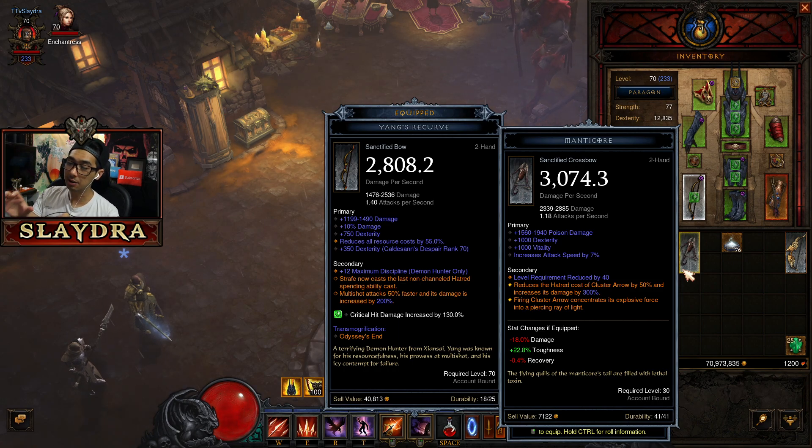Now we have the ability to see the secondary in the orange stats. It already has 'reduces the hatred cost of Cluster Arrow' — that's just on Manticore — but the second orange text says 'firing Cluster Arrow concentrates its explosive force into a piercing ray of light.' That's where this becomes a little different and a lot more builds will open up for different classes.